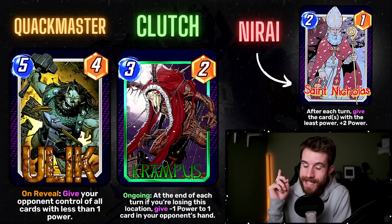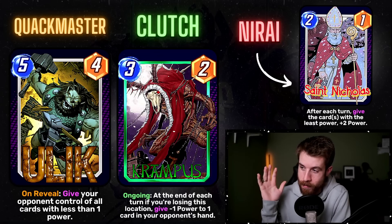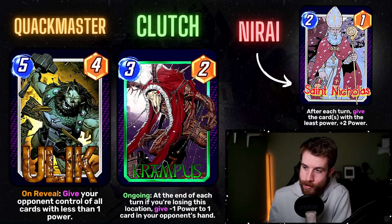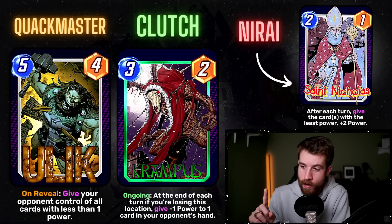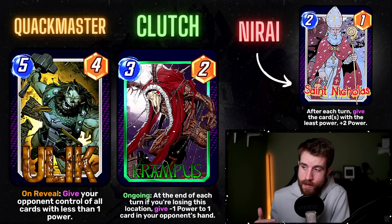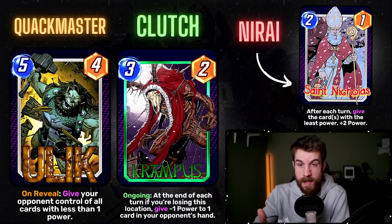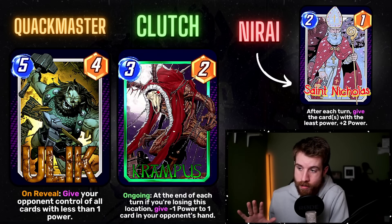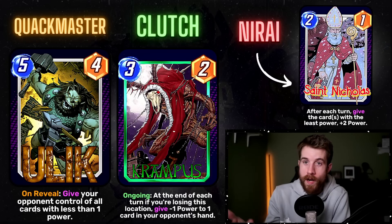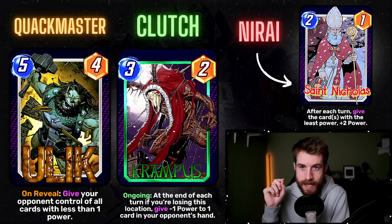Then we have Clutch's Krampus. I made an exception this last week that characters could be non-Marvel related, and there were bonus points for Christmas cards. Krampus is a three-cost, two-power ongoing: at the end of each turn, if you're losing this location, give negative one power to one card in your opponent's hand. Kind of similar to Iceman. I appreciate the condition on this card — usually it's about winning a location, whereas this one is all about losing, which is a really interesting switch-up.